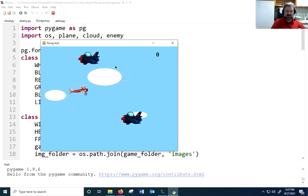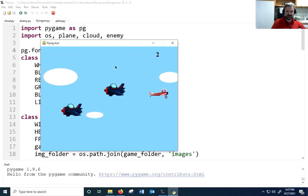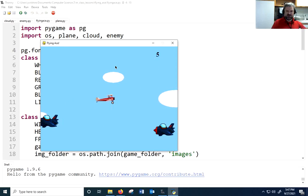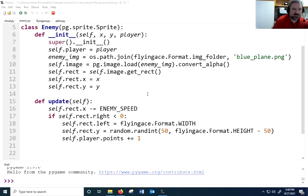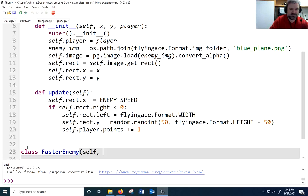Right now the game is pretty easy, so I want to add new faster planes that appear after reaching five points. Let's go to our enemy module and make a new enemy class. I could subclass Enemy, but I'll just make this its own standalone class called FasterEnemy — it'll be faster to set up that way.